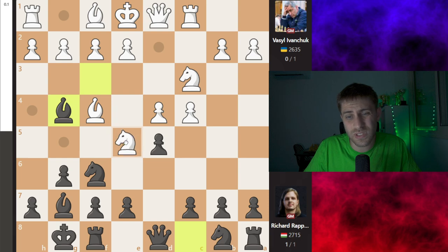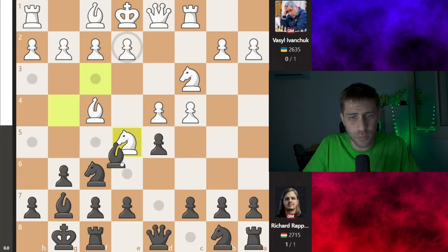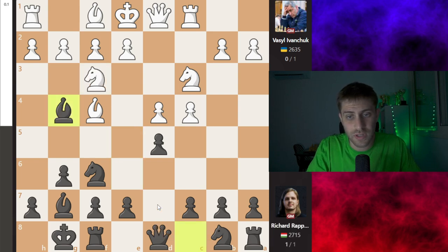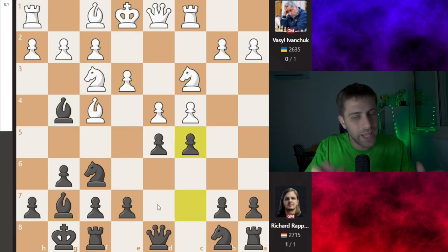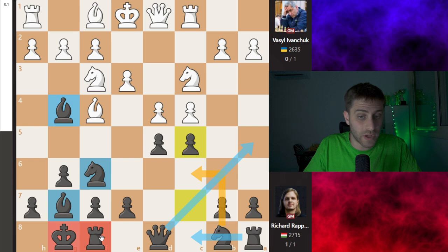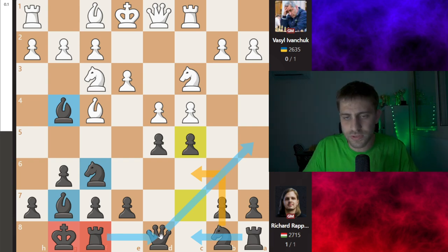I think overall knight e5 might have been a little better, but e3 was played by Vasily. C5 — black is playing in the center, wanting to play knight c6 as well. He already has three pieces developed and has castled. Knight c6, queen a5, rook ac8, rook fd8 — just pushing and controlling the center.